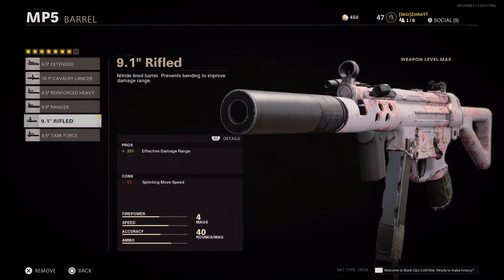Moving on to the barrel — I tried all of the barrels out, but I found that the 9.1 Rifle barrel was the best one. It gives 25% effective damage range, and while it does take out 5% of the sprinting move speed, it is one of the best barrels you can use on the MP5 right now.